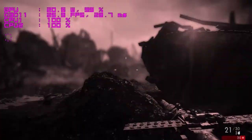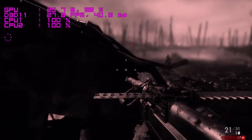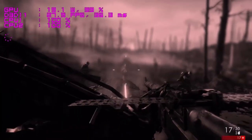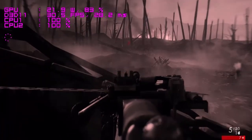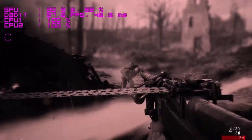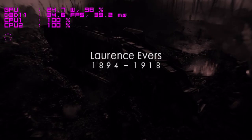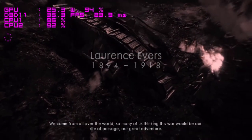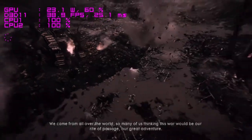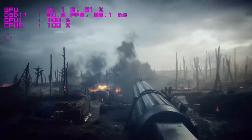I was able to play Battlefield 1 at 1080p low settings and got about 25 to 30 frames per second, so there is some hope. Looking at RX 460 benchmarks, on ultra settings you can average 46 FPS, and turning settings to high should give a stable 60 FPS — but that's with a better CPU. This CPU is killing the experience. There may also be something wrong with the game itself, which I'll investigate in another video.